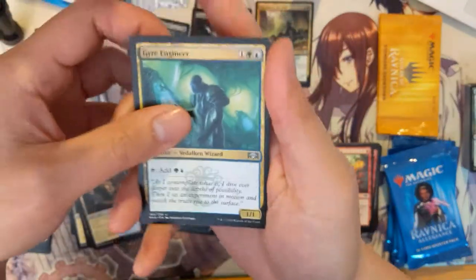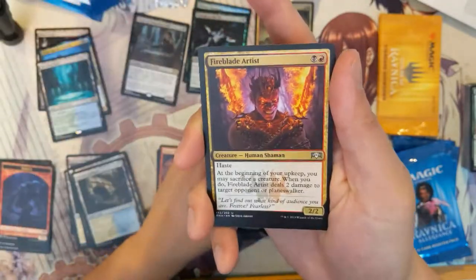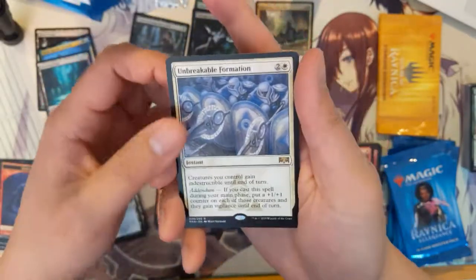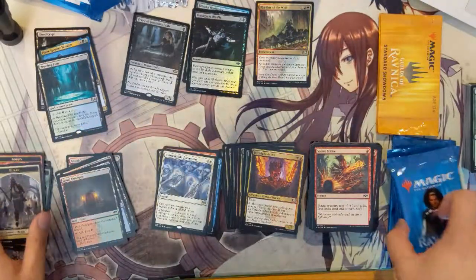Pack eight: we got Gatebreaker Ram, Enraged Ceratok, Fireblade Artist, and Unbreakable Formation. No big pulls here.